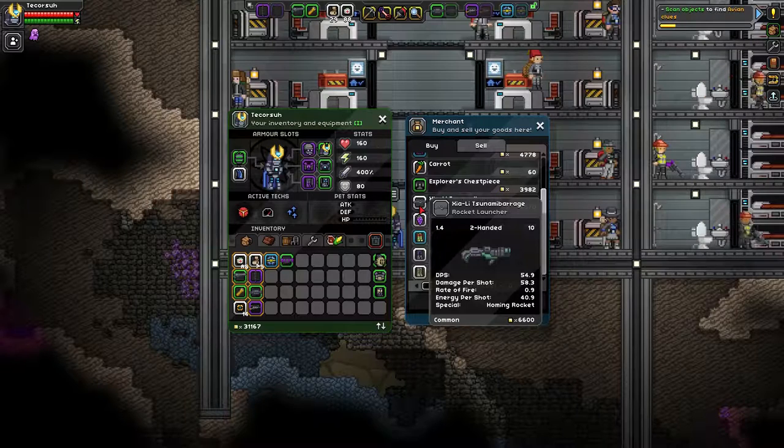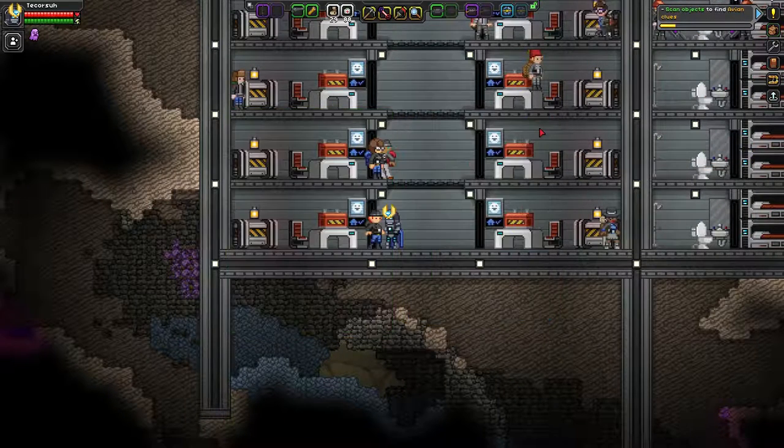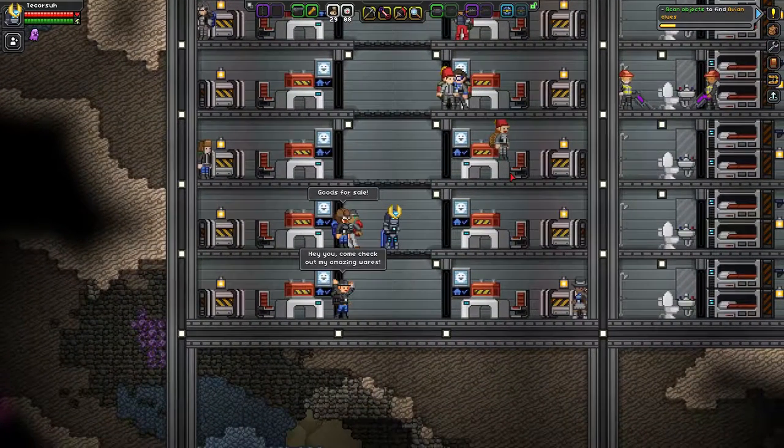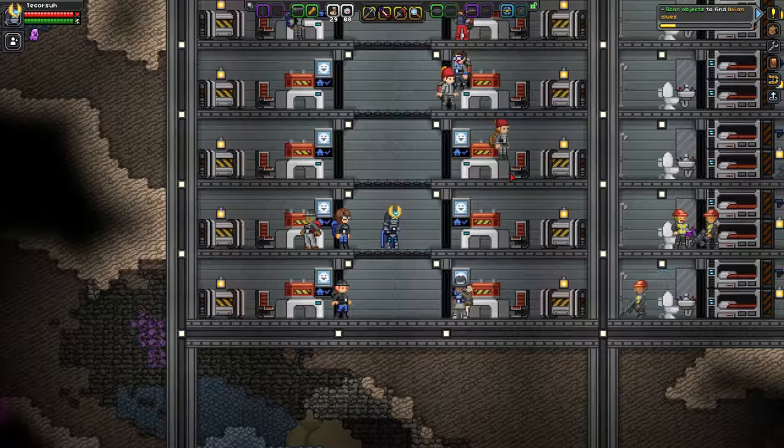Another tier 10 rocket launcher. One of them had a machine pistol — I don't remember which one, there's 10 of them. But anyway, you can buy tier 10 weapons from the merchants, you can get tier 10 weapons as gifts, and all your tenants give a crazy amount of pixels.